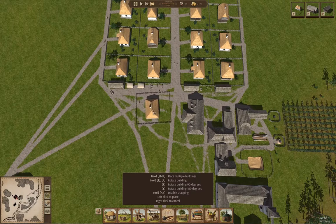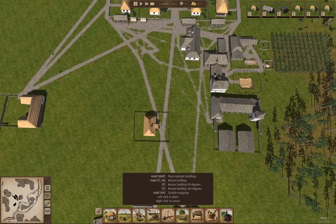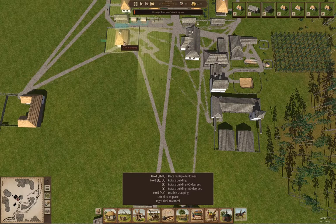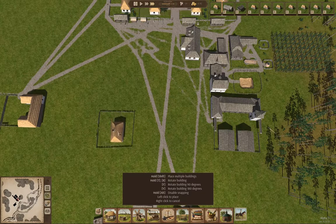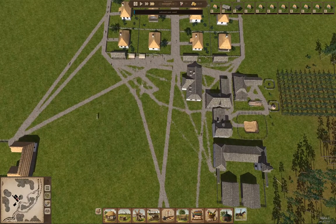I really wish there was a fine rotation adjustment — it would make things a lot easier for placement. So I'm going to put a bunch of houses along here. Place is occupied by what? We'll put eight more houses here in a block, and that'll keep it close to the stuff that needs doing.